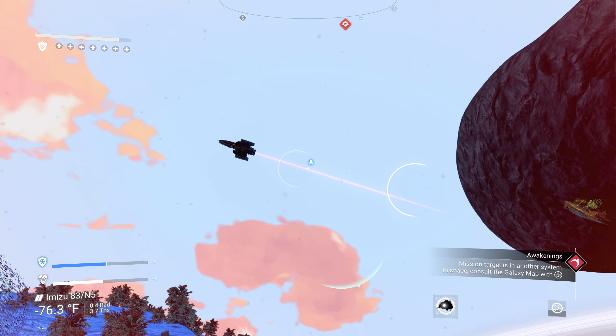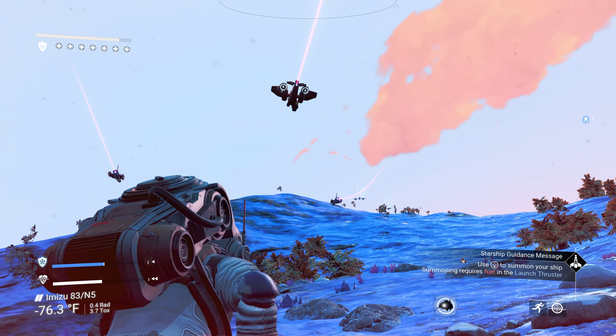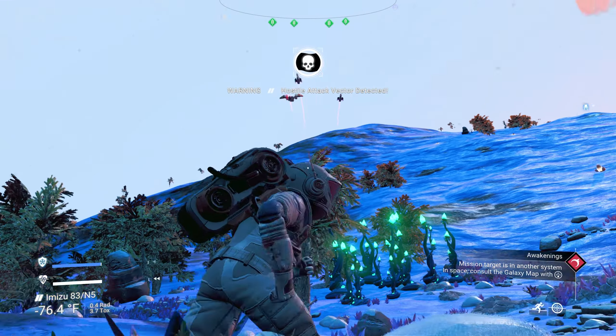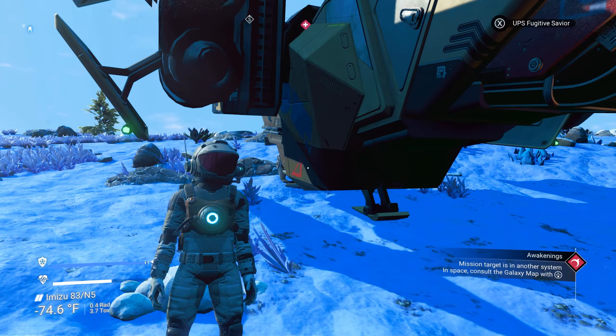That's a cool looking hauler — look at that hauler. Oh, the neck is kind of weird though. I like the wings on it, but they're red — I don't like that. Why? Welcome back.